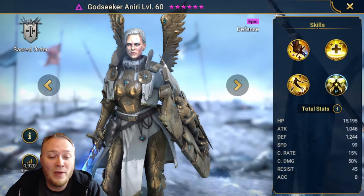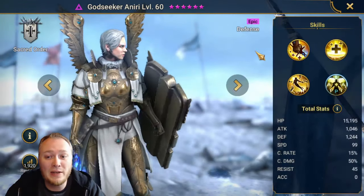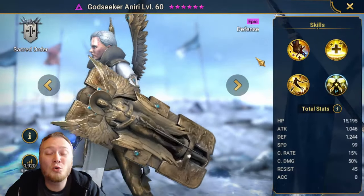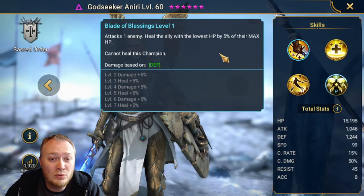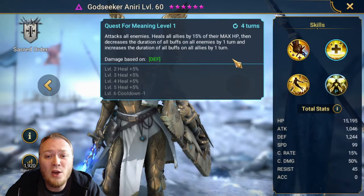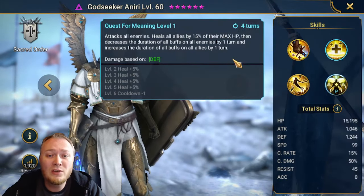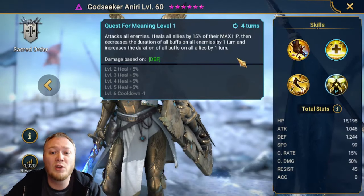We have an event in the game going on right now for a guaranteed Godseeker Aneeri, and she is an incredible champion. She provides A1 heals - she won't heal herself though. She provides an AoE heal and decreases the duration of all buffs on enemies, and increases the duration of all buffs on your allies.